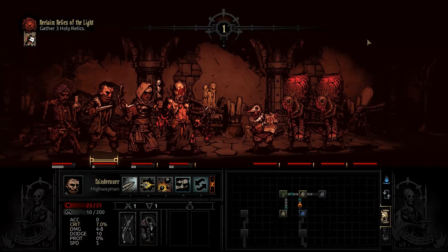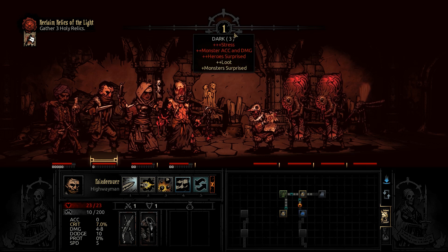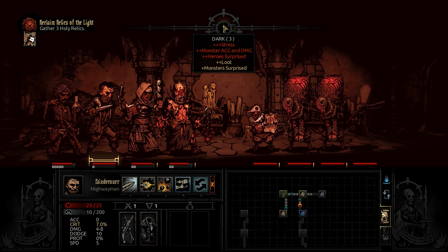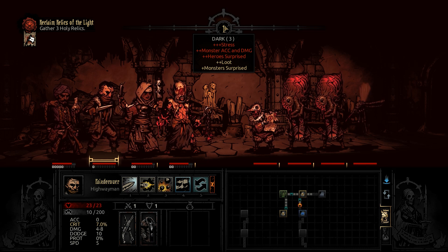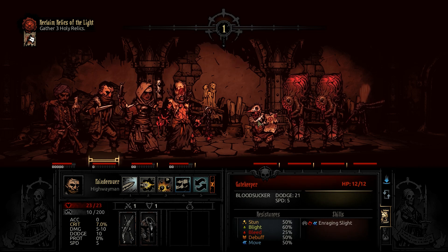Welcome back to Darkest Dungeon. This is Rantree and we are fighting some bloodsuckers in the ruins. I took a bunch of level zeros straight out of the stagecoach and threw them into a no light run to get loot — the plus plus to loot is what I was really going for, and also to possibly farm up some blood vials, but mainly heirlooms I could trade in to get the Sanguine Vintners district, because I've got a lot of people with the Crimson Curse starving for blood in my base.